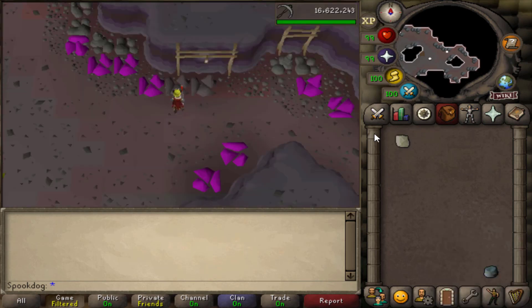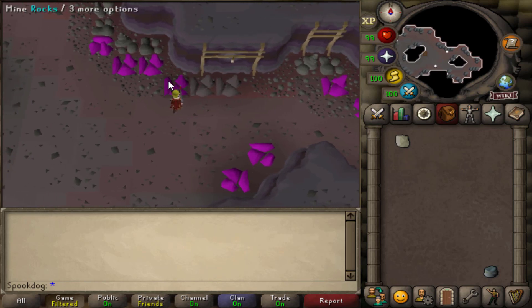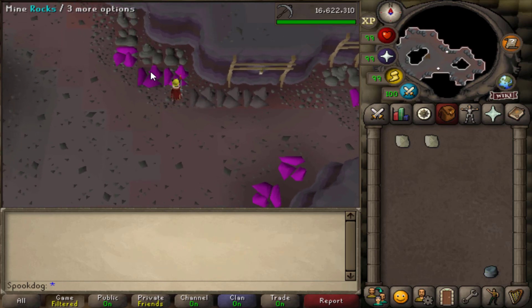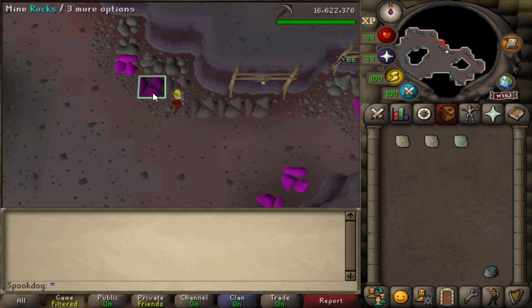The gem bag doesn't hold opals, jades, or topazes, but it can help with not needing to bank as much. However, if you're using the deposit box here, it's not really worth having the gem bag.